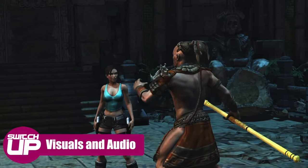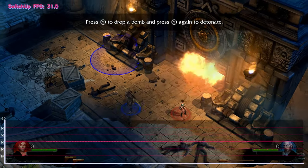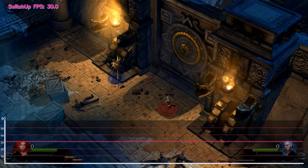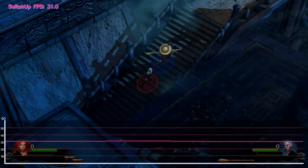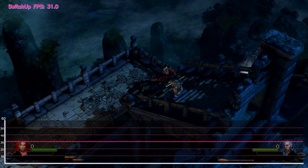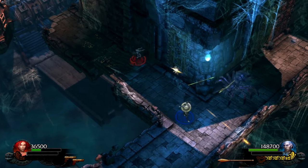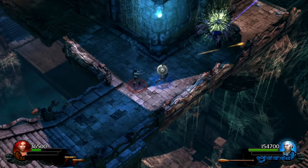Starting with performance on both games: 2010's Lara Croft and the Guardian of Light holds up surprisingly well. You are looking at 30 frames per second on both titles. This seems relatively consistent with good frame pacing, however there will be the occasional ever so minor dip when there's lots going on on screen. The overall takeaway when docked is that it's fine. Could they have got them running at 60? I honestly don't know — they do look quite impressive, but consistency is king here and it's a relatively consistent pace.